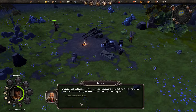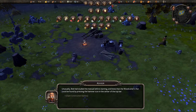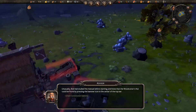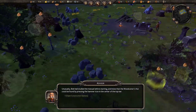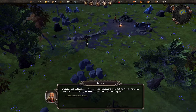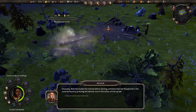Bob had studied the manual before starting and knew that the woodcutter's hut could be found by pressing the hammer icon in the center of the top bar. If I were a woodcutter's hut, I'd probably look something like that. Here is definitely a good amount of trees — how about right there for our new hut? I really like it when they say 'petal.'